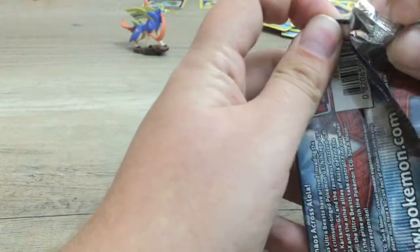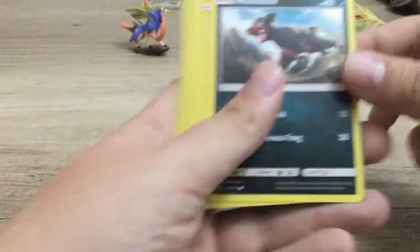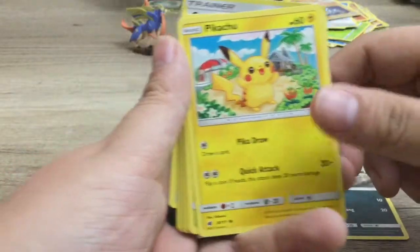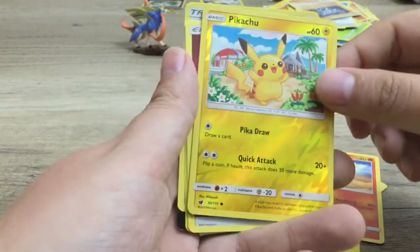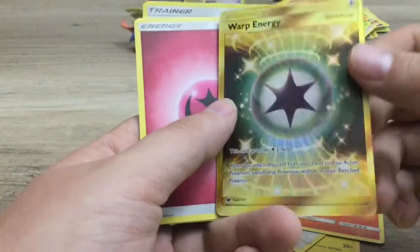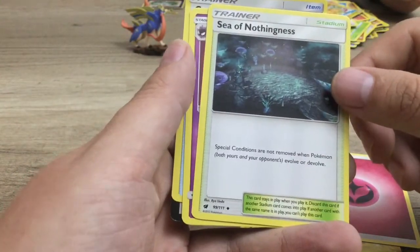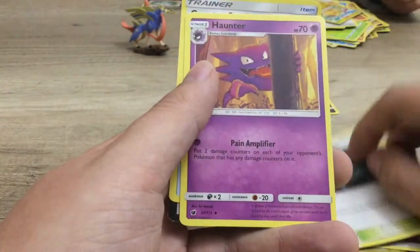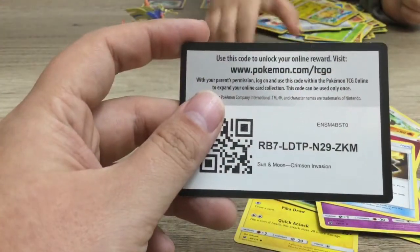We've got a Sun and Moon Crimson Invasion pack. We've got Houndoor, Pikachu, Skidoo, Starly, Numel, a Reverse Holo Pikachu — this one's cool — a Holographic Full Art Warp Energy, a Fairy Energy, Sea of Nothingness — special conditions are not removed when Pokemon Evolve or Devolve, very cool — Haunter, and Countercatcher. And then we have the code for Crimson Invasion.